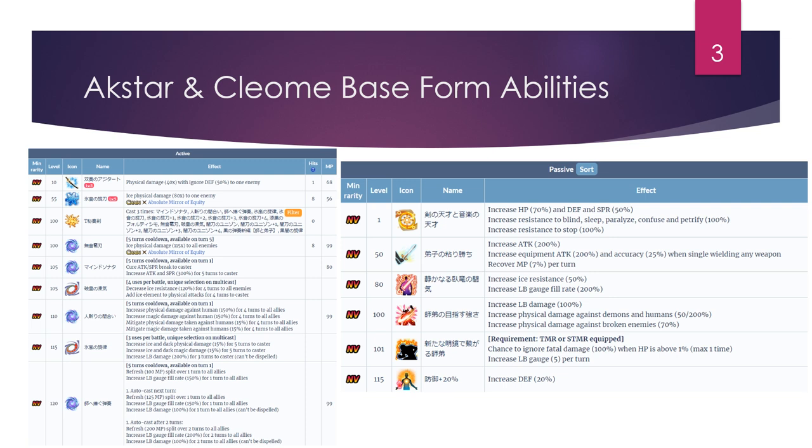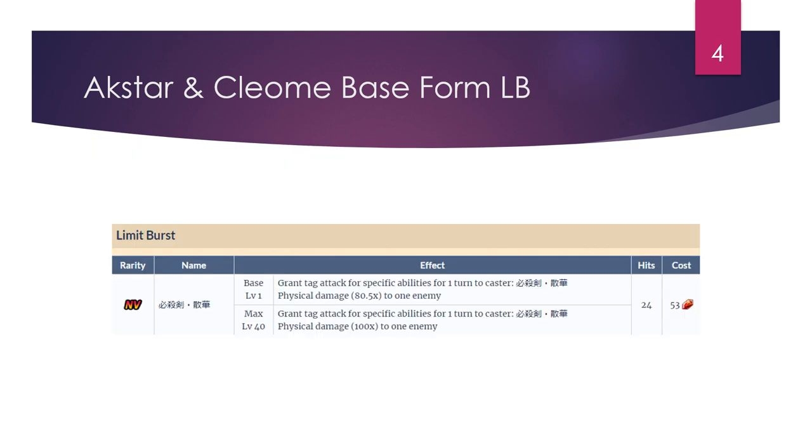On the passive side, nothing too surprising. They do have 200 true double hand attack innately. If you're equipping their trust master or super trust master, they have Guts and also increase their LB gauge by five crystals per turn. Their LB in base form costs 53 LB crystals, which is a little bit more costly than, say, the Rain and Fina LB. And it doesn't really do that much damage — it's a 100x modifier, it's a tag attack, and it's an LB chain with 24 hits, so it's in the vein of Rain and Fina.